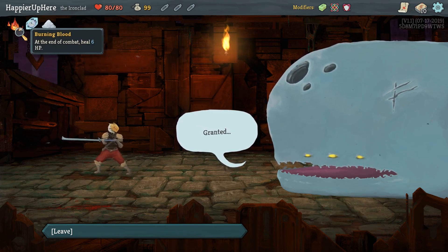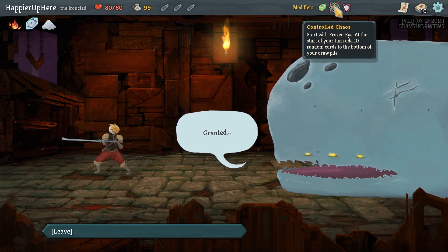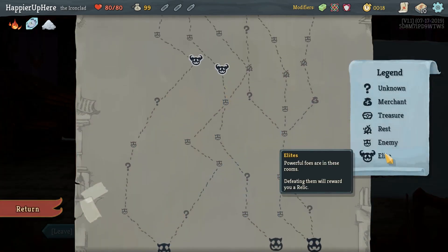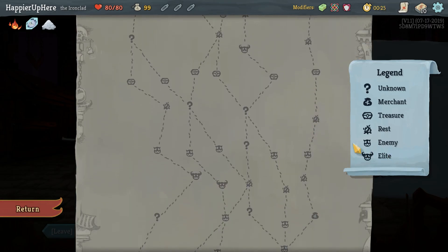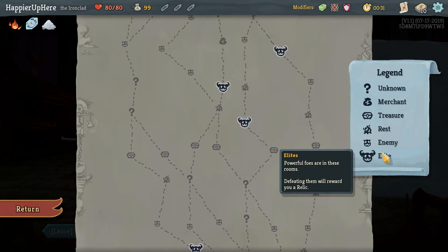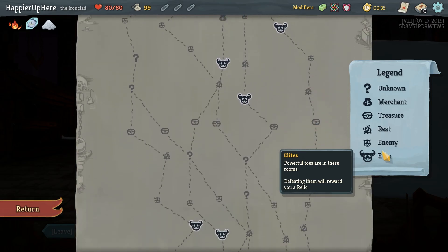When viewing your draw pile the cards are now shown in order, and Burning Blood - at the end of combat heal six HP. With Control Chaos we want to get to the random cards as soon as possible, so we want to pick up as much card draw as possible. But the Ironclad doesn't really have too many card draw opportunities. We also want to pick up cards that exhaust - those will do three damage with Charon's Ashes, and if we do it consistently that's not bad at all.